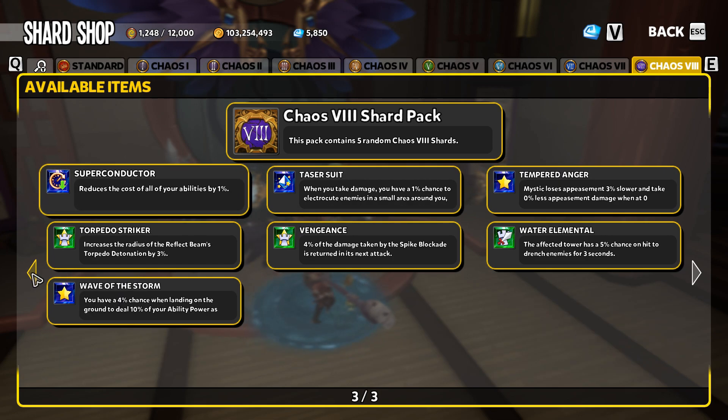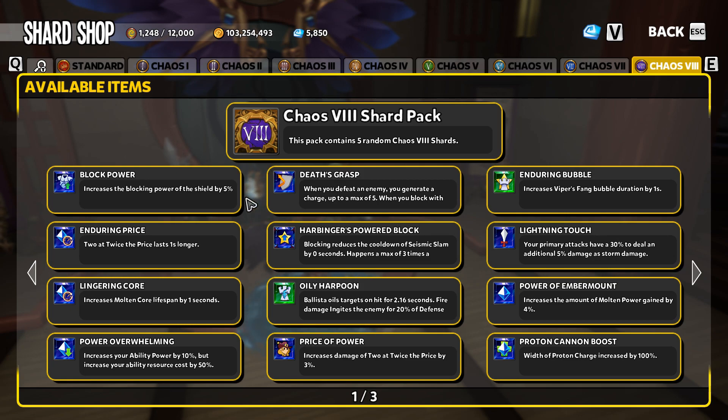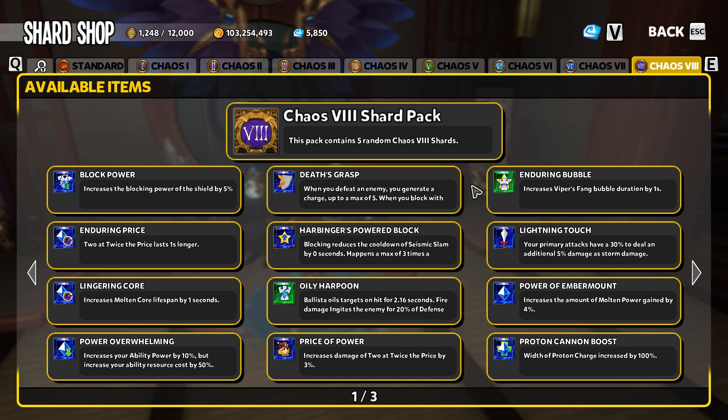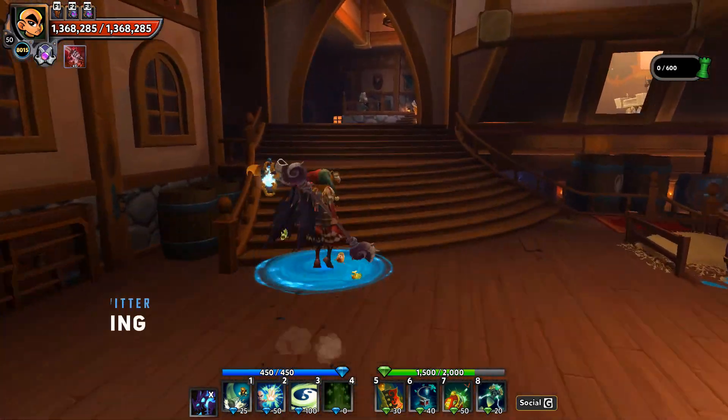Overall, although there are some nice enticing shards in the Chaos 8 packs, none of these shards are really going to change your game — certainly not anywhere near as much as the big trifecta: destruction, deadly strikes, and defense rate. Those are really the go-to shards. If I was to recommend spending defender medals or gems on any particular shard, it would without a doubt be one of those three. Everything else is a novelty or something you don't specifically need to progress. Hopefully this helps answer some questions — let me know in the comments below!